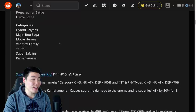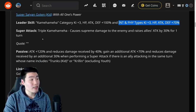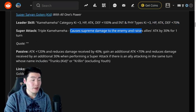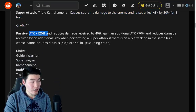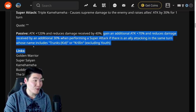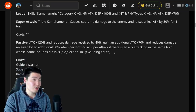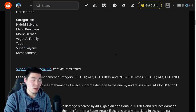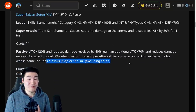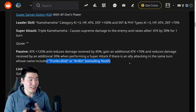Kid Goten's leader skill is Kamehameha category Ki +3, HP, Attack, and Defense +100, and INT and PHY types Ki +3, HP, Attack, and Defense +70. Super attack is Triple Kamehameha — causes supreme damage and raises attack by 30% for one turn. Passive is Attack +120% and reduces damage received by 40%. He gains an additional Attack +70% and reduces damage received by 30% when performing a super attack if there's an ally attacking the same turn whose name includes Trunks, Kid, or Krillin — excluding Youth.